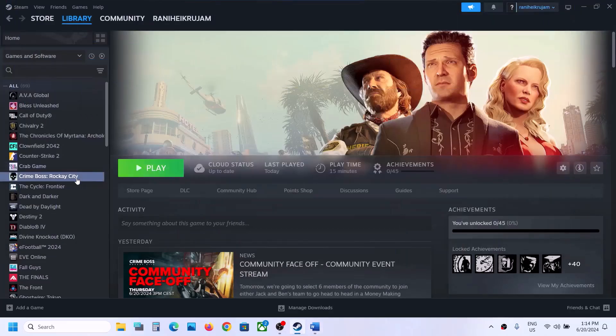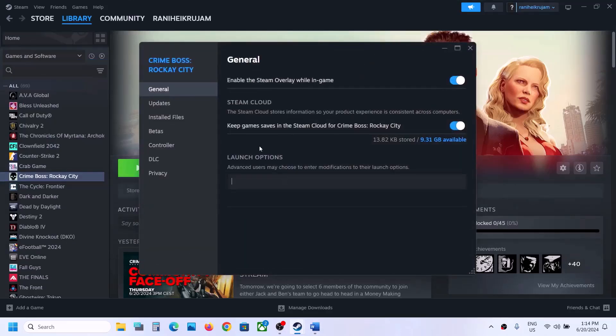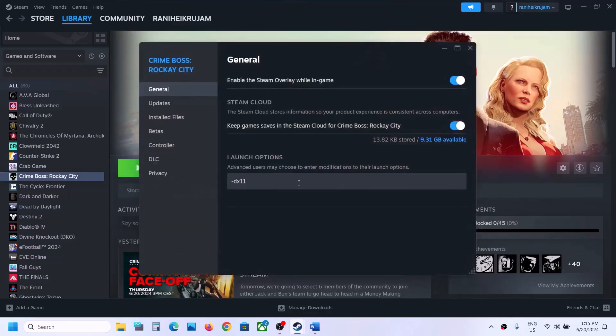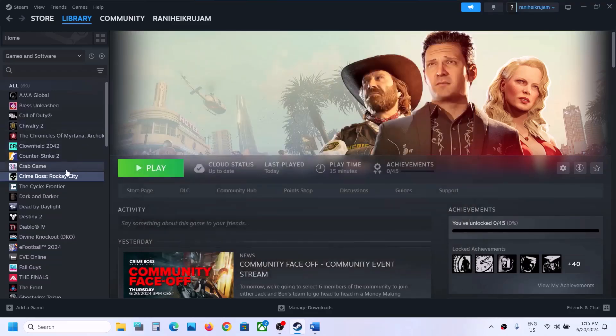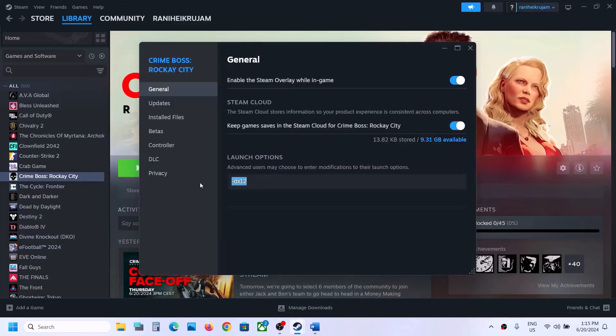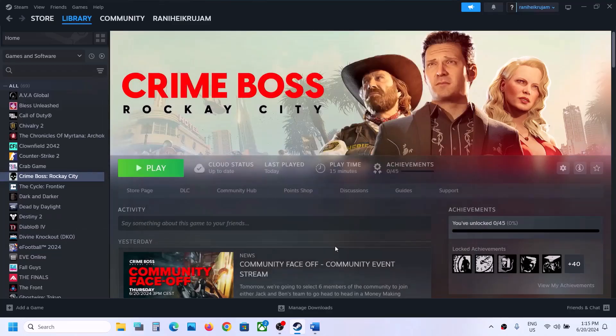The next step is to try DX11 or DX12 in the launch option. Right-click on the game, select Properties, go to the General tab, and in the launch option type -dx11. Launch the game and check. If that doesn't work, try -d3d11, then -dx12. If none work, remove the launch option and follow the next step.